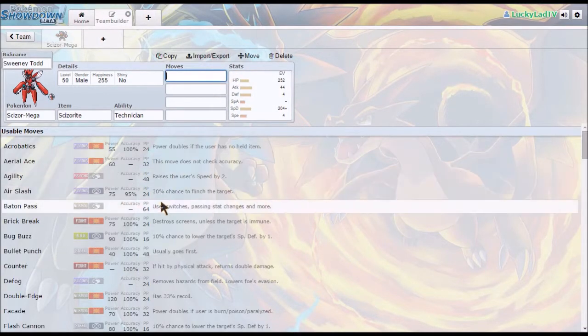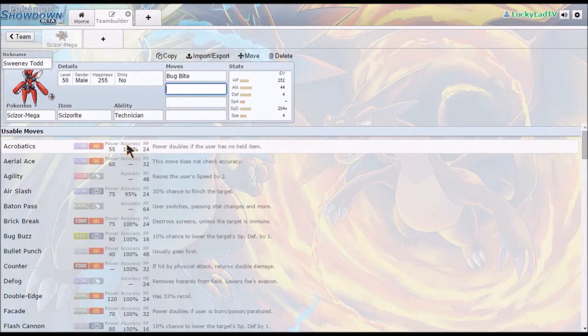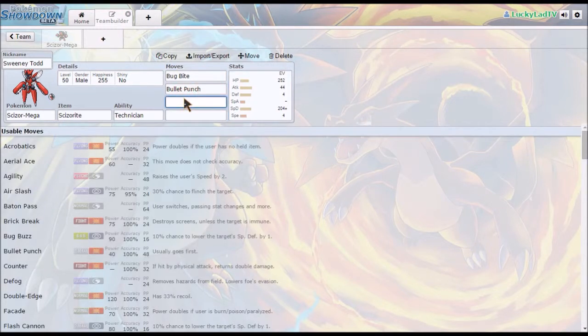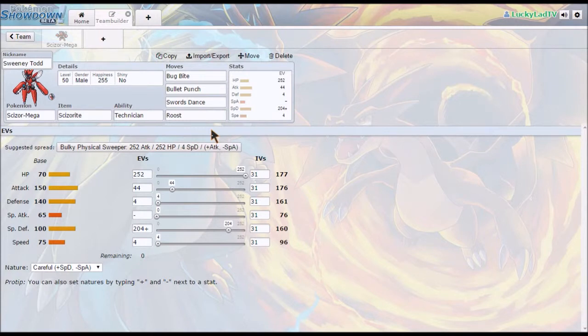Now I need to go with the moves. Basically the way this works is you give it Bug Bite, because with Technician it turns out to have a base power of 90. You give it Bullet Punch. This is not my set — the EV spread may be a little different than usual, but the attacks are not. Swords Dance and Roost. Basically you're not going to be able to kill this thing unless you have a Fire-type attack, which means you can usually get off a Swords Dance and/or a Roost before that happens. I'm more interested in having Bug Bite for the power because this thing is really there to set up.